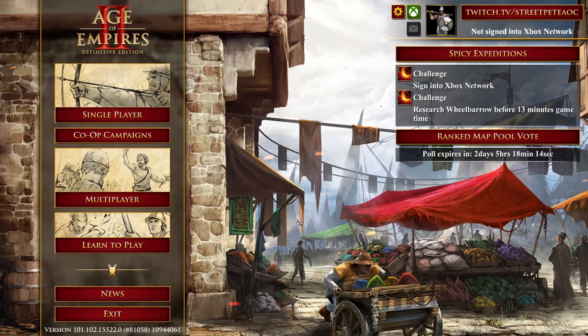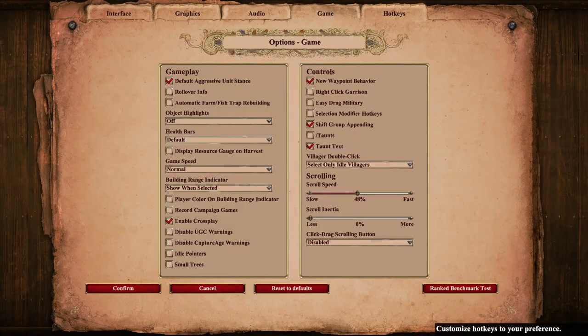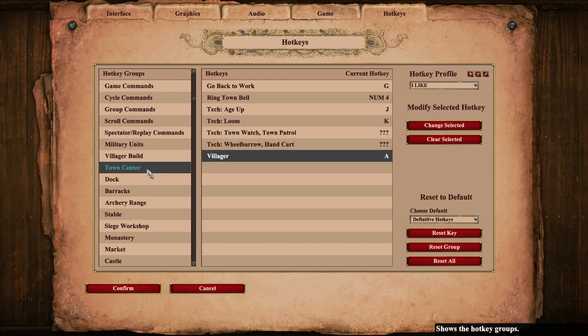One thing worth knowing is that you can set your own hotkeys. To do this, click on the cogwheel from the main menu, click Options, then go to the tab on the far right that says Hotkeys. Here you can make your own hotkeys or see the current ones. To change one — for example, if you want to create villagers with a different key — click on Villager and then Change Selected. I have mine set to A, since it's easily accessible and villagers are the units I make most often every game. In general, you want the units, buildings, or technologies you use most to be assigned to the keys closest to your hand.